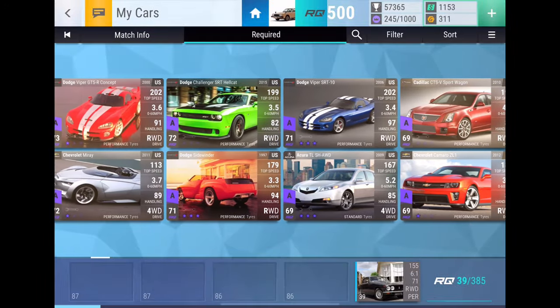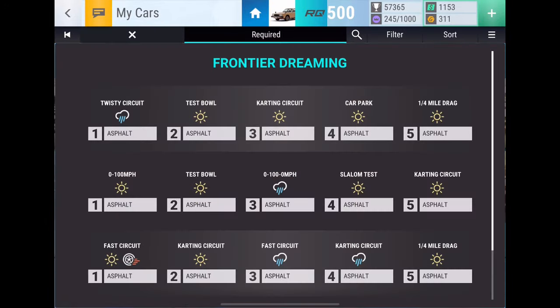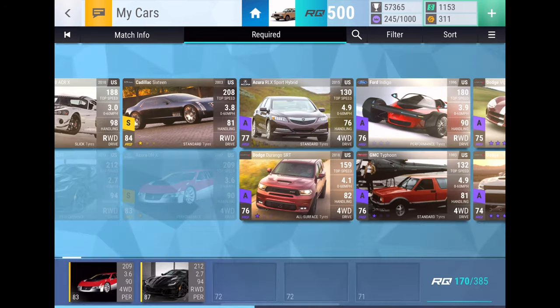How much RQ are we allowed? Looks like a lot, so we can go for something like UU. Because we got some good fast stuff, so we definitely want to use that.